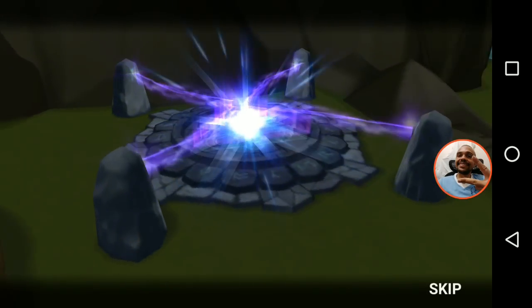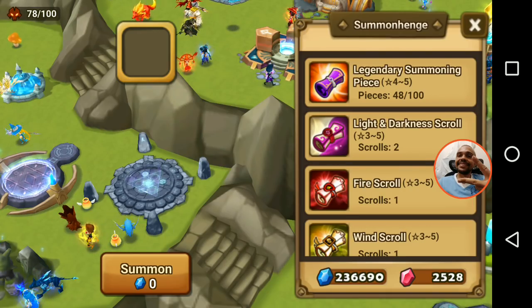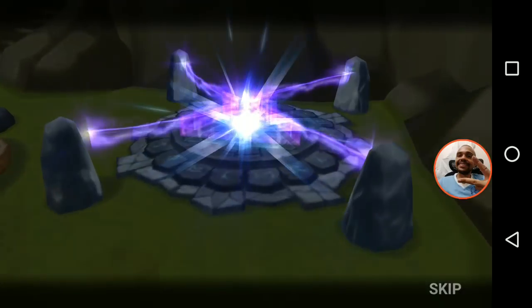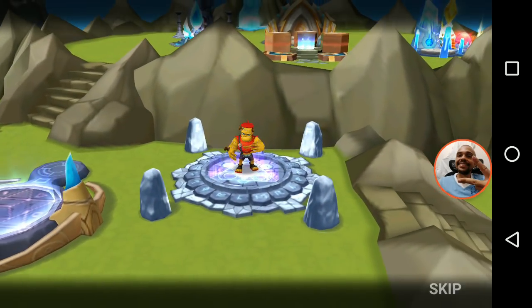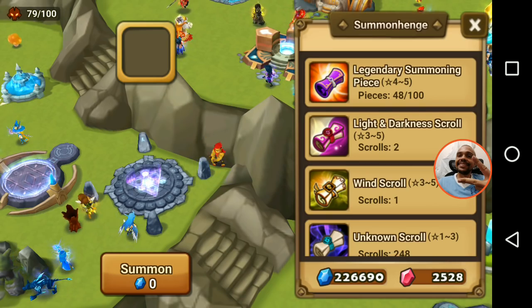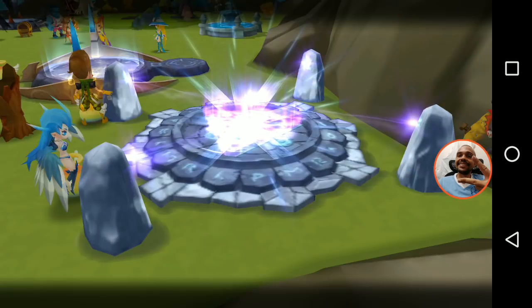We're going to start with these elemental scrolls, and then we're going to have some food so we can 6-star somebody else, because we already have 3 rainbow mon that are 5-stars, so we only need 2 more. With these 18 scrolls, it's going to be sure that we'll be able to get enough food to make a 6-star as soon as possible.